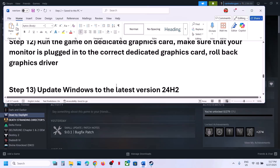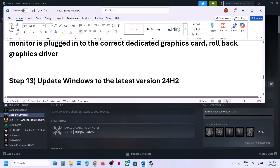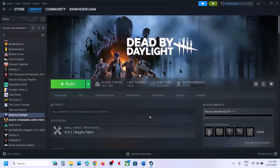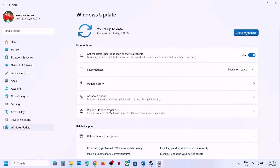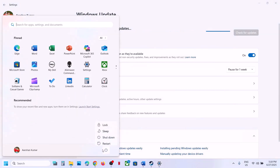The next step is to update Windows to the latest version. Open Windows Settings, go to Windows Update (or Update and Security), and click Check for Updates. Once all updates are installed, restart your computer, and after the system restart launch the game and check.